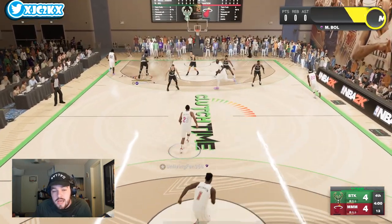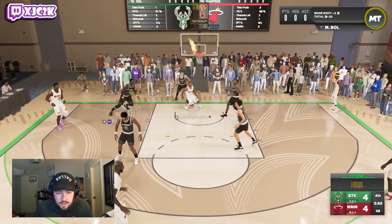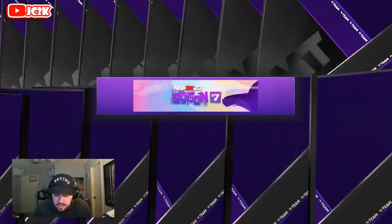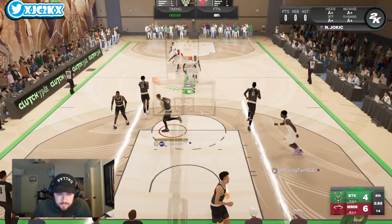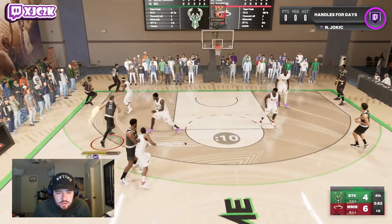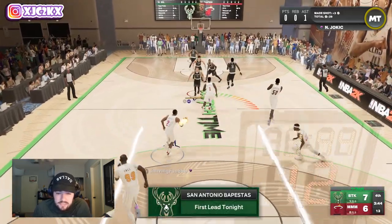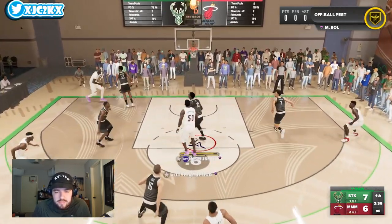He gets himself another easy bucket — he's gonna be too fast for guys like Taco, Yao, and Rick Sampson, and too big for smaller bigs and guards. He's just a huge mismatch with the ball in his hands. I just wish he had a better release. We're gonna try to get him involved shooting some threes too when the opportunity arises. We get a great look — green! Beautiful, knocks down the three. His release is fine, smooth enough to green, just not fast and not the prettiest release, but good.